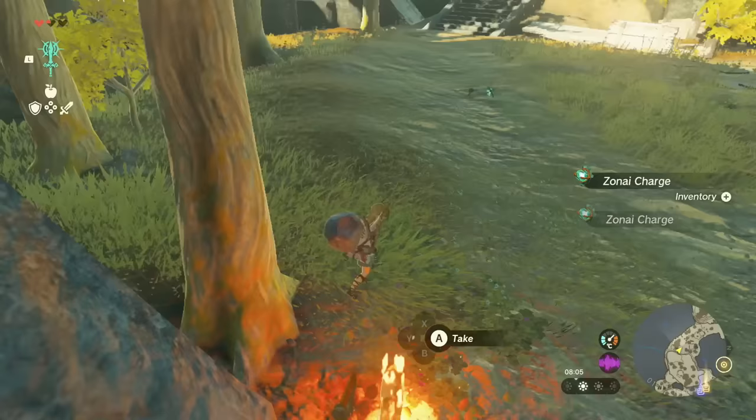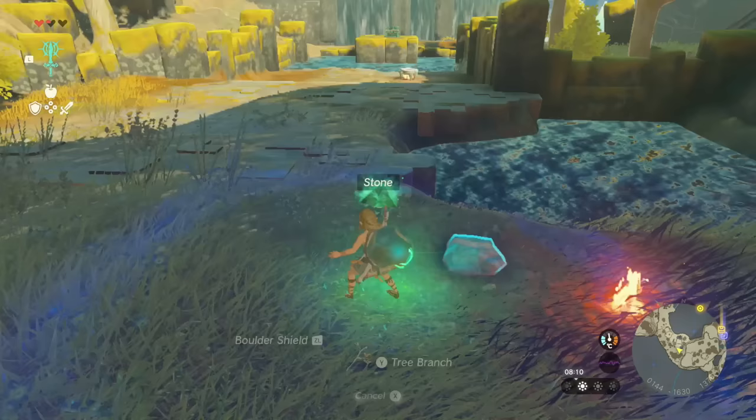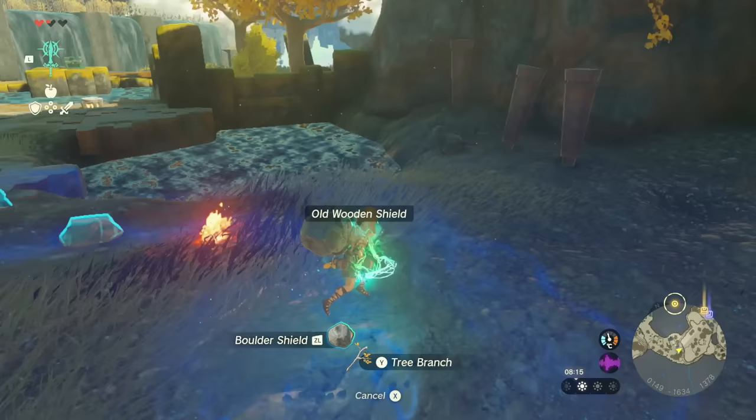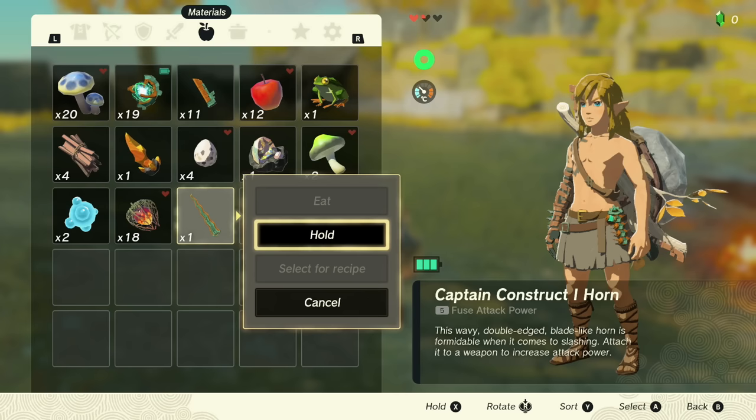They definitely threw these enemies down here just to give me a little bit of inspiration. There's the soldier construct horn. So if I pick up a thing and go to do it... I can't just do something from my inventory, I'd have to drop it on the floor. So I've got this horn, let's drop this. Why can't I drop things from this menu?